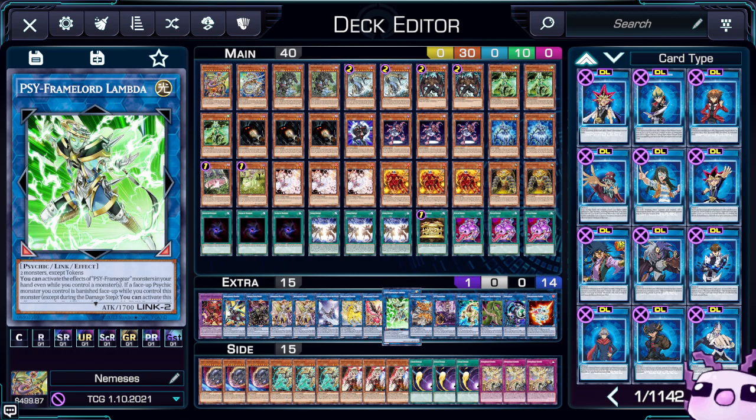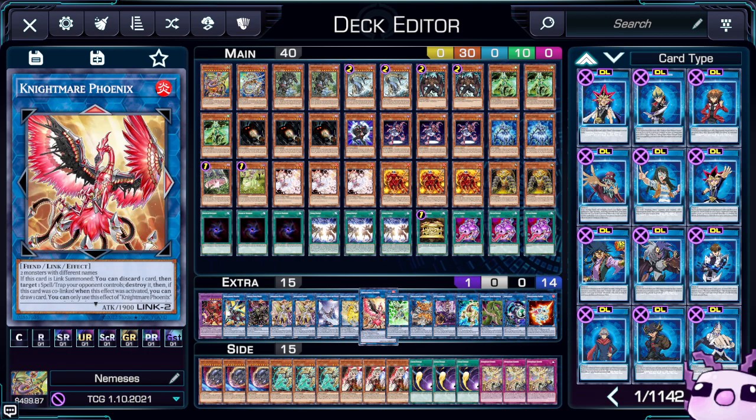Some key pieces of the extra deck: Lambda is there for another attribute and type because it is a Light Psychic. Your Dangers are there for extra attributes, which is amazing — I wish we had access to more of them, like Mermaid or Goblin being Water or Wind. But we can run Griffin. There are now many Light decks too.